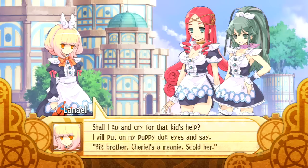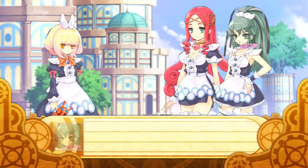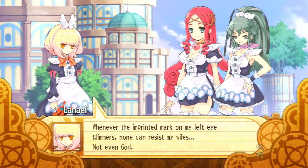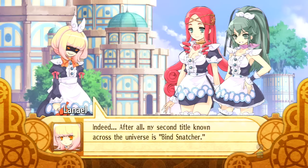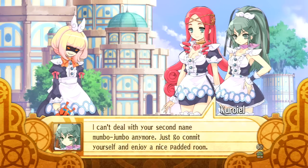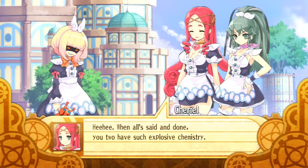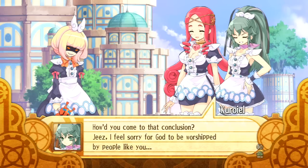Shall I go and cry for that kid's help? I will put on my puppy dog eyes and say, 'Big brother, Cheerio's a meanie. Scold her!' It's not cool to bust out the little sister character when it's convenient for you. The souls of 108 stars of destiny dwell within my inner space world sanctum. Whenever the imprinted mark on my left eye glimmers, none can resist my wiles. Not even God. Indeed. After all, my second title known across the universe is Find Snatcher. I can't deal with your second name mumbo jumbo anymore. Just go commit yourself and enjoy a nice padded room. When all's said and done, you two have such explosive chemistry. Jeez, I feel sorry for God to be worshipped by people like you.